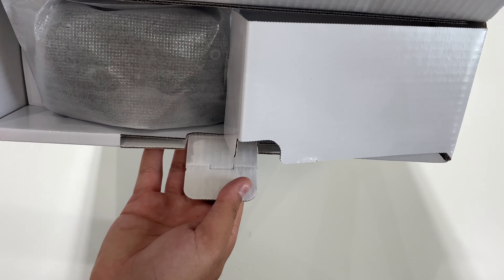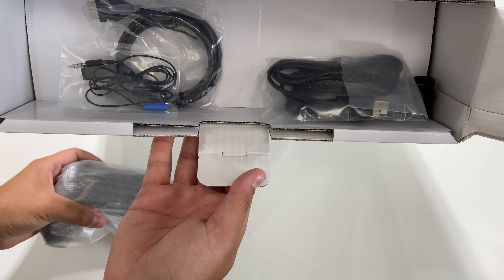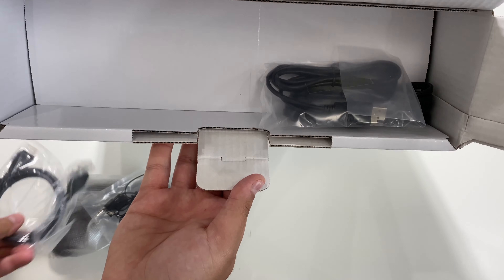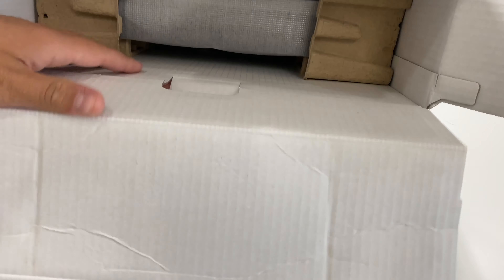Okay, opening it up right over here. We have the controller right over here — putting that aside for now. The headset, we'll get the HDMI cable, a USB cable, and the power cable. And we're going to go ahead and get the console out as well.